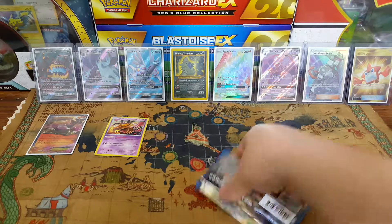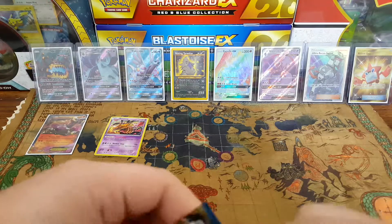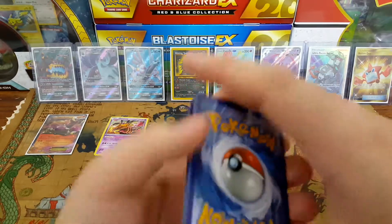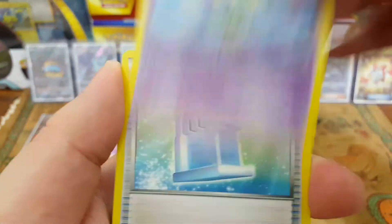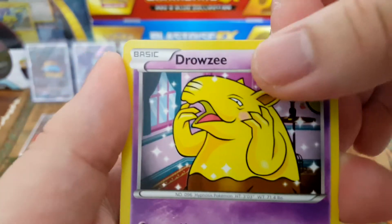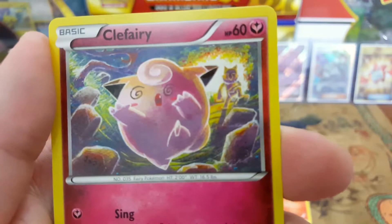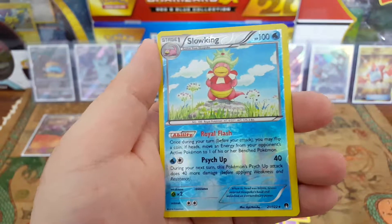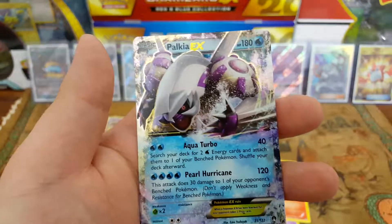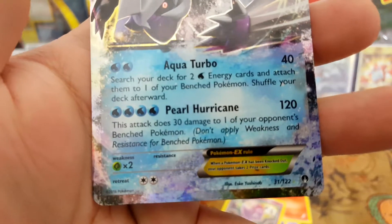Are we gonna repeat what we did in the last blister? Is this one gonna have the good stuff? Are we gonna go four for four like Wendy's right? Got Sigiliph, Max Potion, Fighting Fury Belt, Scraggy, Kricketot, Drowzee looking all sorts of creepy, Growlithe, Clefairy — what the hell is that a Hypno in the back? Slowking as the reverse — oh and that's a rare too. And the rare is... holy f**king shit, oh my god — we're four for four! Palkia EX! Oh my gosh, 31 out of 122 — Aqua Turbo and Pearl Hurricane!